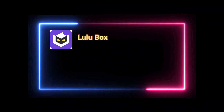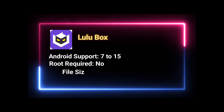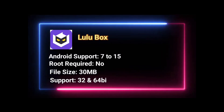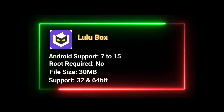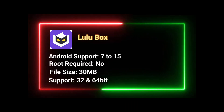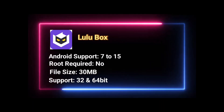At number 3 is LuluBox. It's a 20 to 30 MB app, more like a game plug-in hub than a VM. It supports most Android devices and helps unlock skins, coins, and other mod features for games like Free Fire and Mobile Legends. It doesn't need root, and it's very easy to use alongside GameGuardian for basic mods.